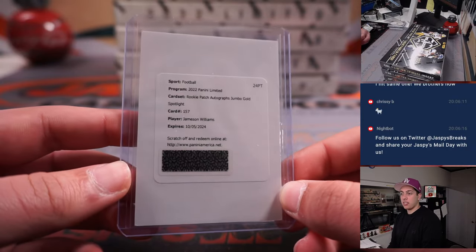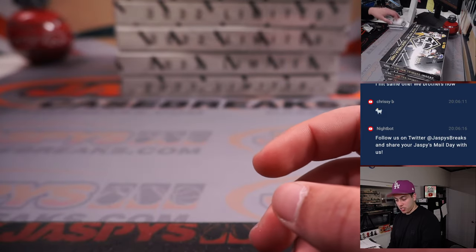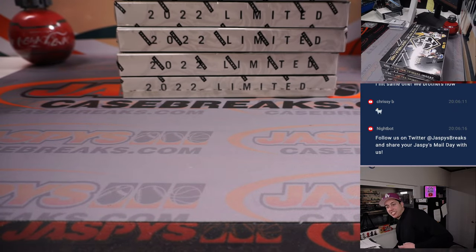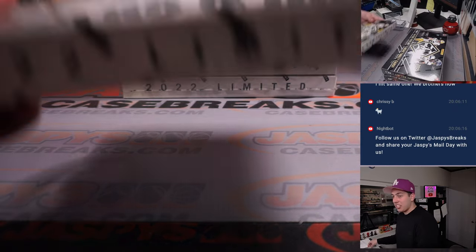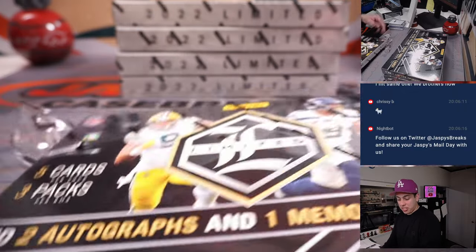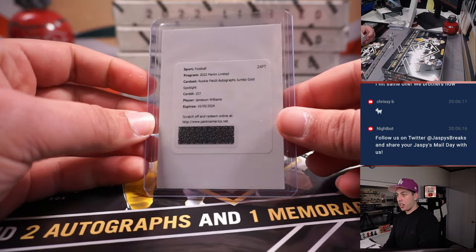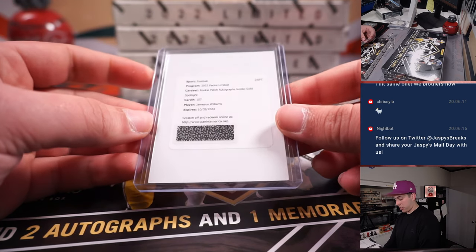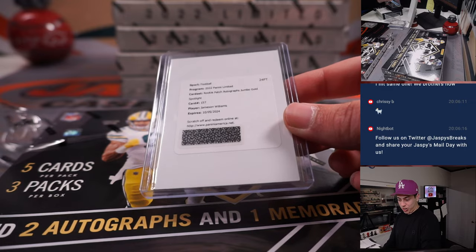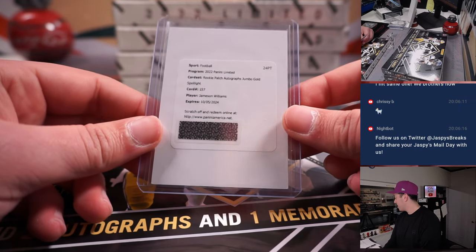Two boxes have been great so far. Box number three. This is a redemption by the way — that's going to spot zero. First let's check Detroit: Detroit is a random number block — spot zero — going to Allen.